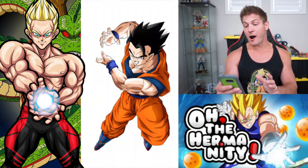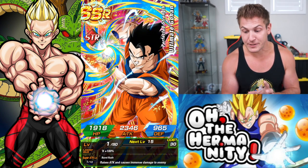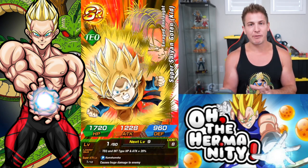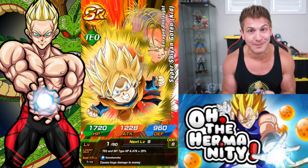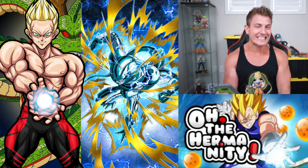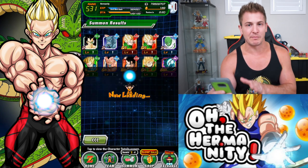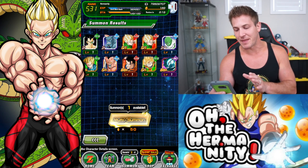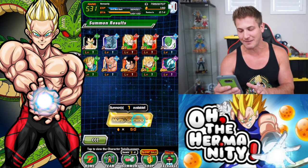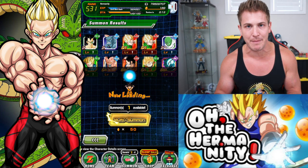This might be my final dupe to rainbow STR Gohan! Bring the Luck is going to be pissed when he watches this video! Damn, a Metal Cooler! I actually rainbowed this Metal Cooler just from dupes - I didn't even use any Elder Kais. I got him so many freaking times on the last Dokkan Fest banner. Whatever, I'll just get those 10,000 Baba points.